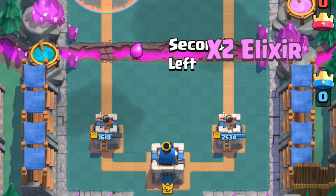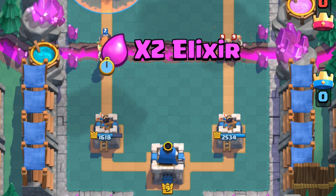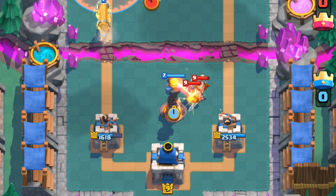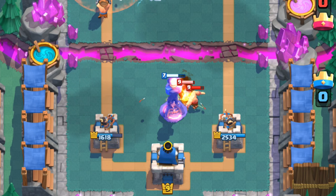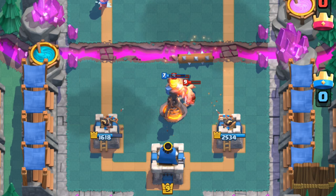Since the zap nerf, the only hard counter to goblin barrel is the log, so you'll want to save this card to take out the barrel or back-end princesses. You gotta be careful of bait and try to reserve it for the barrels. Also, the pushback is incredibly handy for changing the outcome of a situation. Check out my log video if you want more details on log tech.